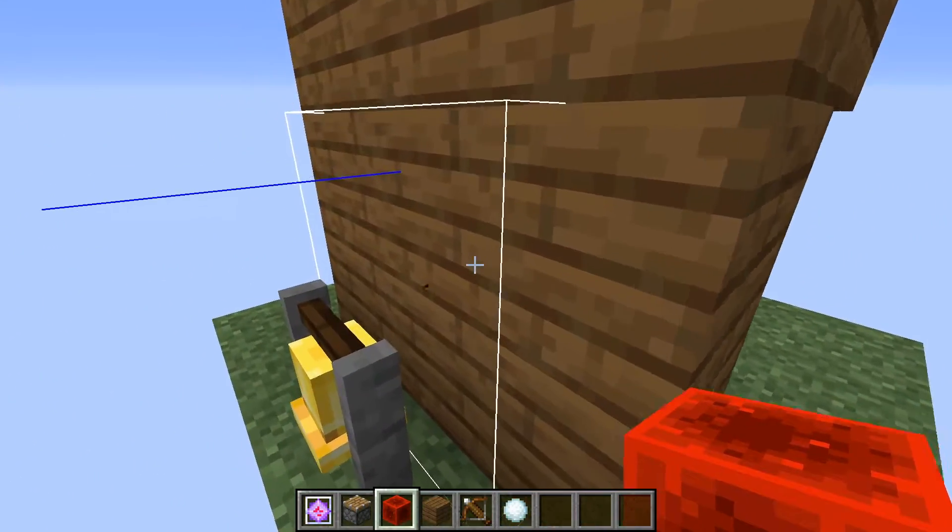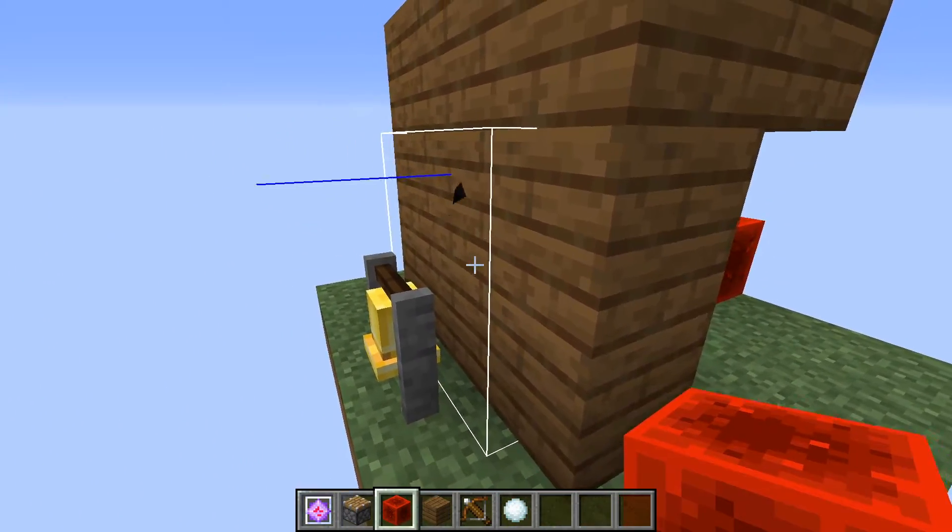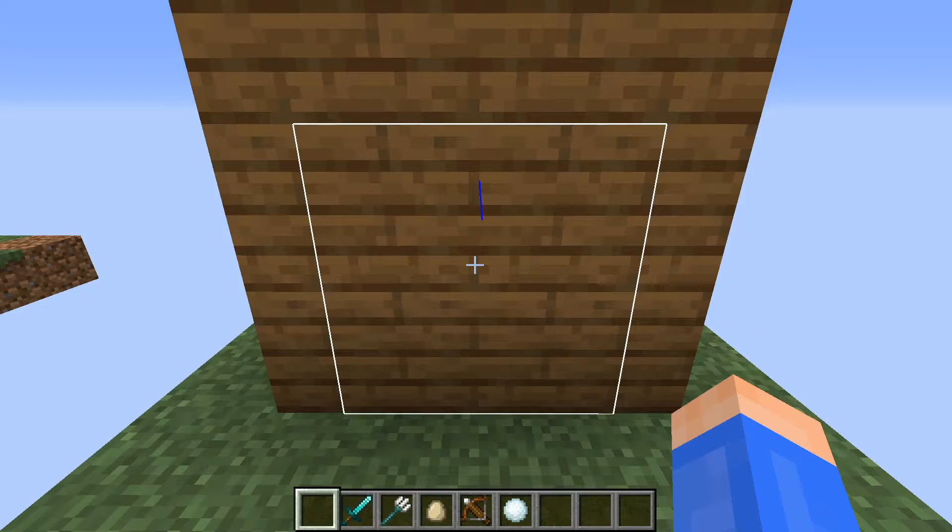The end crystal will sometimes be shown on the outside of the blocks. And, just like normal end crystals, these end crystals explode when hit with any melee weapon or projectile.